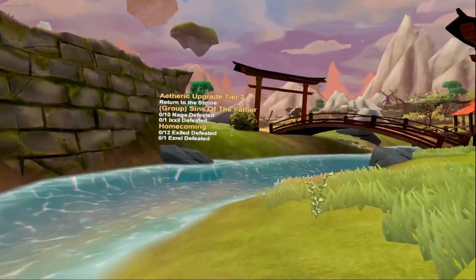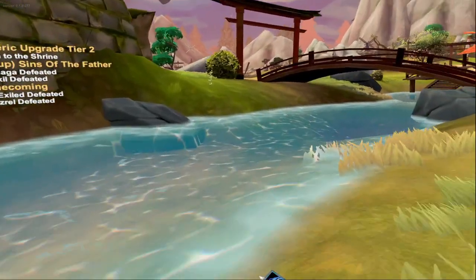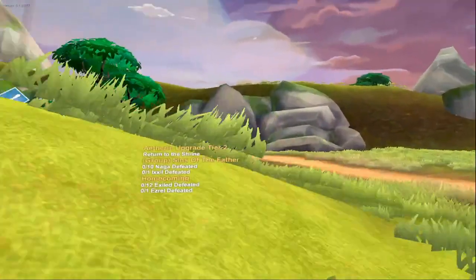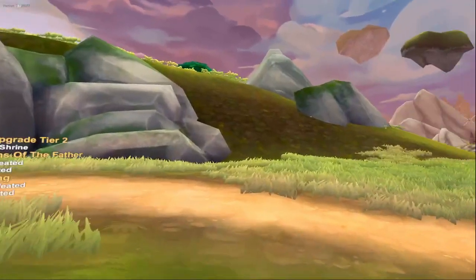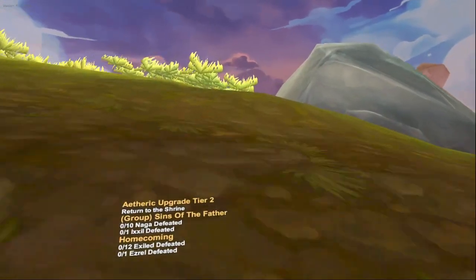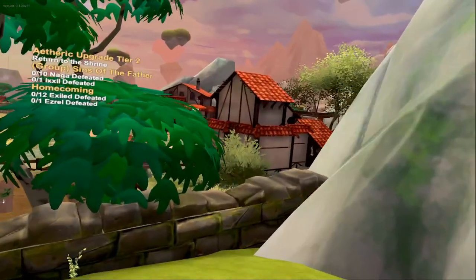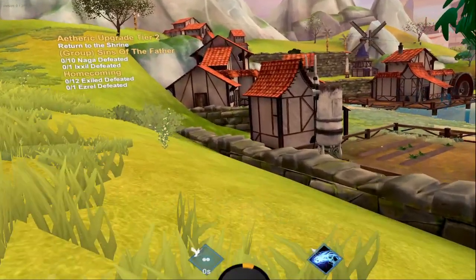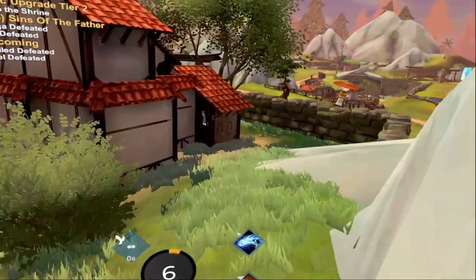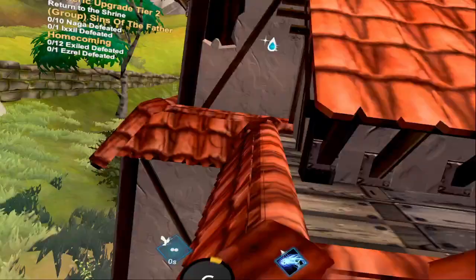From here, I think we're going into the city. From the waterfall, there's going to be three in the town that has level 10 creatures — fighters, whatever you want to call them. We'll run up this hill, and I do believe there's one back here. Yep, there's one.